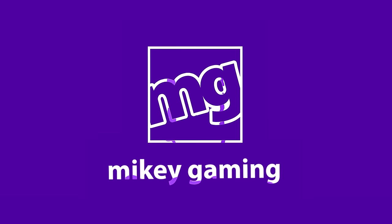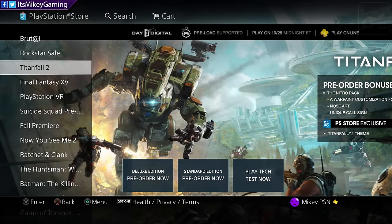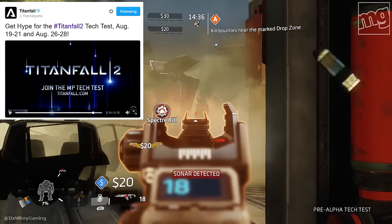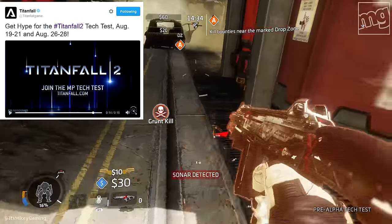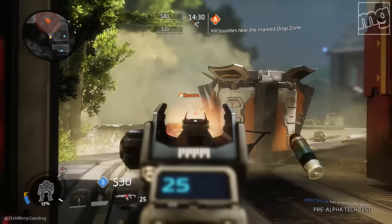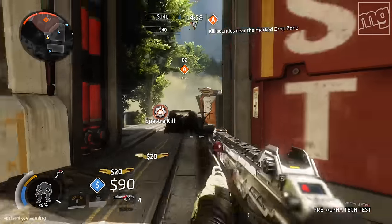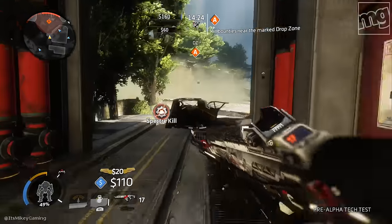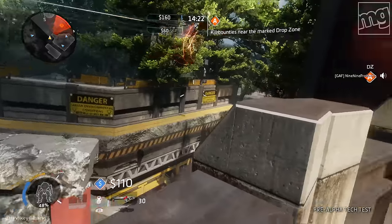Hey, it's Mikey, and the Titanfall 2 tech test is out. It's free — everyone can try it, on PS4 and Xbox One. It's out between August 19th and the 21st, and then it will come back again on August 26th and 28th, so basically next weekend. It's a tech test — basically to test the servers and the gameplay. It's obviously not a full game; it's pre-alpha.